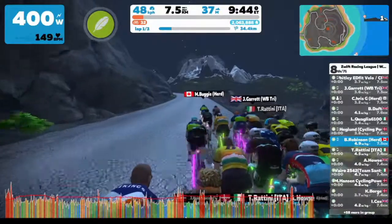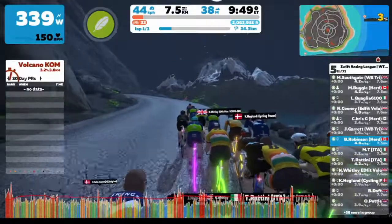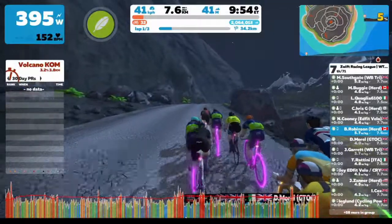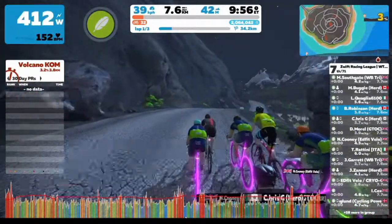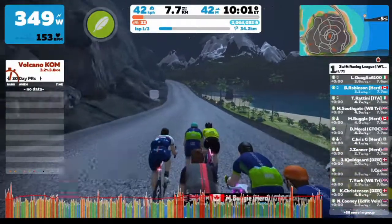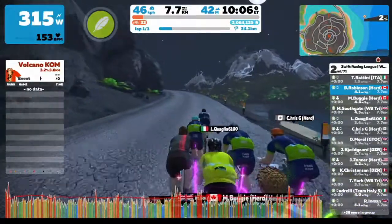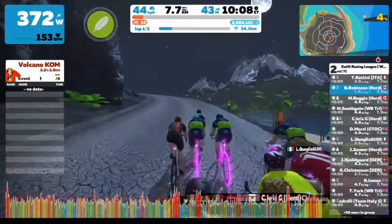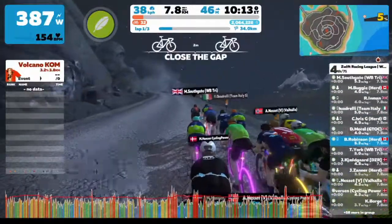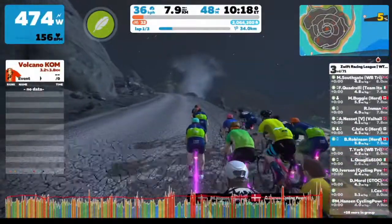There wasn't much happening in the early part of the race — pretty much a large front group of over 30 racers all going together. Here we are all in the front group. There's me in the teal hat, Chris just off to the right in the orange hat, Mike up front in the black helmet and herd kit, and John Zanner in the green jersey and white helmet, just off the right-hand side of the screen. We'll fast forward and pick it up in the climb.